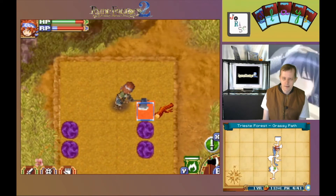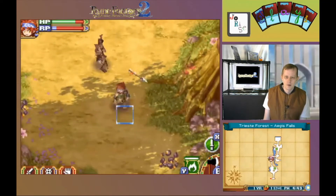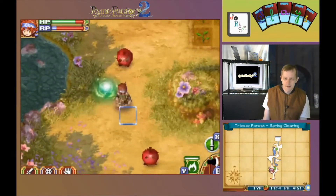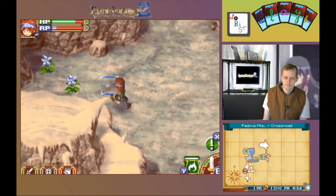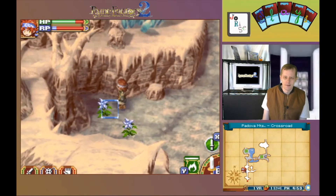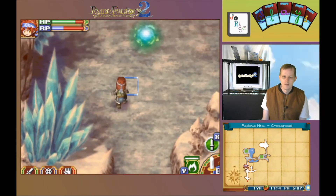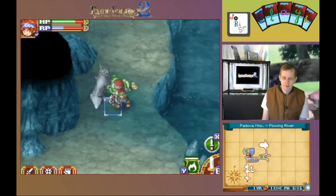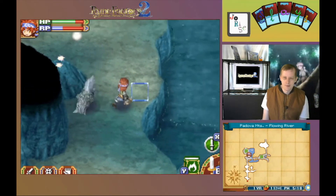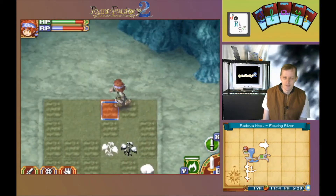Get the axe out for that one branch. On to the next area. Padova. We want this energy most of all. And now let's head up and deal with the wolves and the generators like usual. We did get a skill up there, so that's a plus.